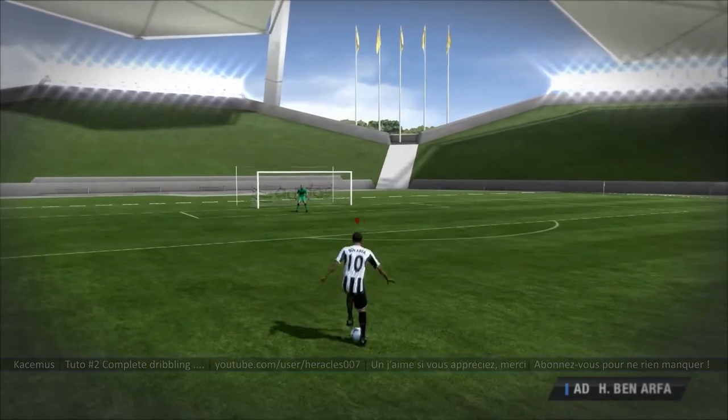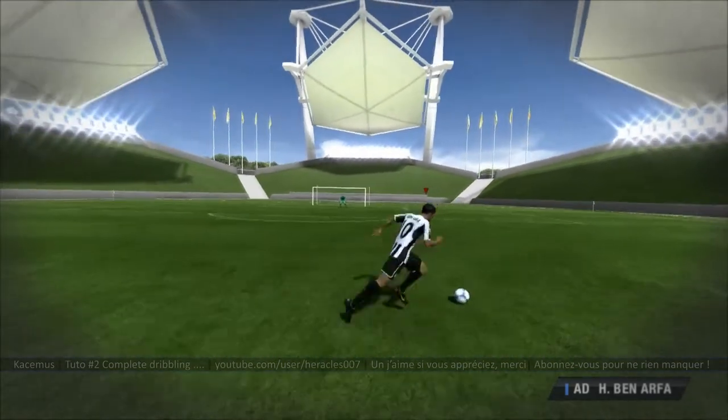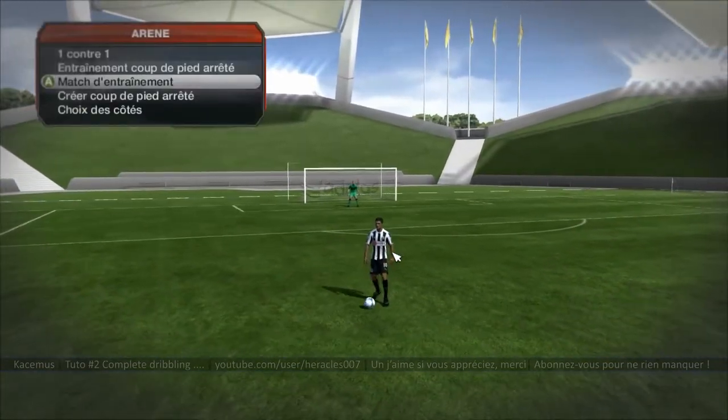Ce tuto sur le complet dribbling va voir deux choses : le complet dribbling en lui-même, ce que j'effectue à l'écran, et vite fait on va voir différentes façons dans FIFA de s'arrêter, d'arrêter son ballon, d'arrêter sa course. On va tout de suite démarrer un match d'entraînement.